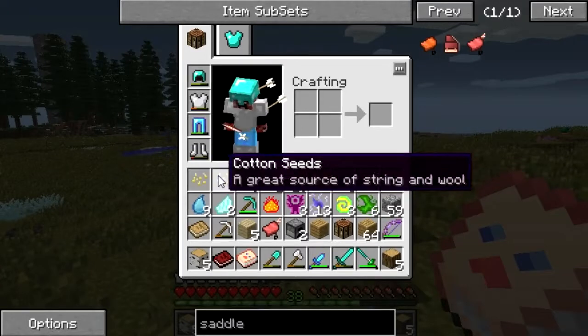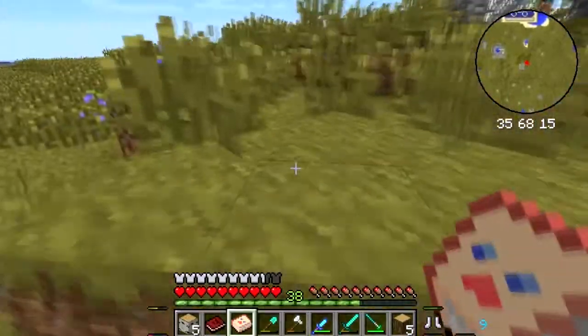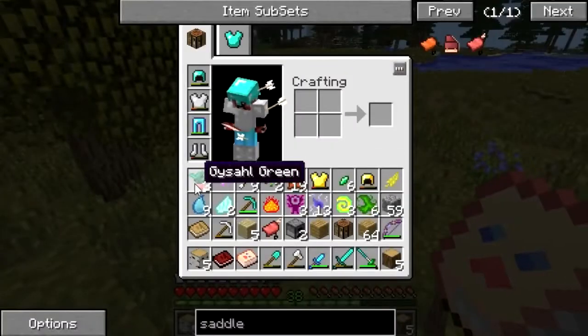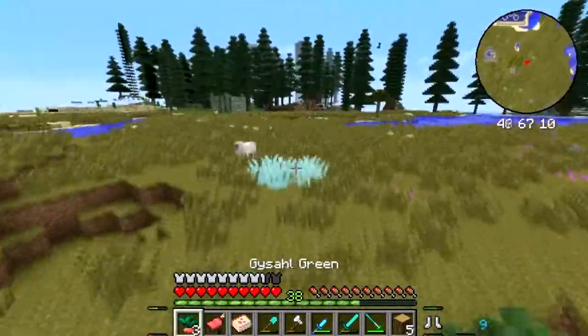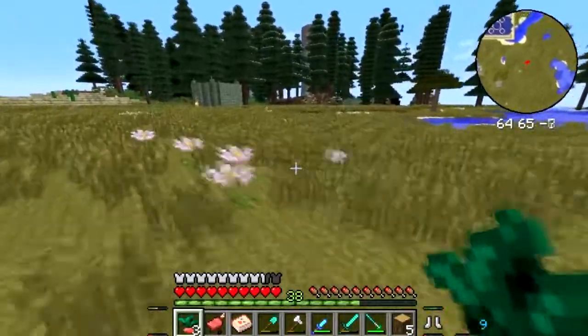Let's chuck some stuff away to make room. We can craft the saddle later down the line — we've got some Gysahl Greens and we've got ourselves a saddle. Let's see if we can go and tame all of these dudes. We'll finally have a decent way of transporting around the world!